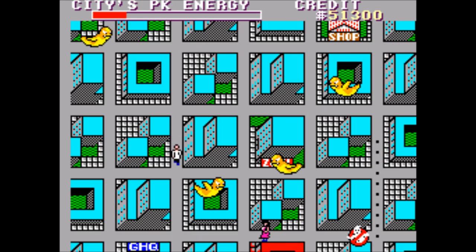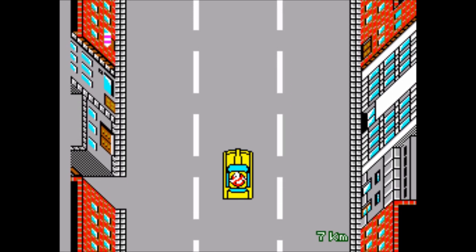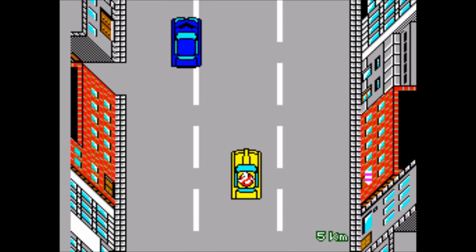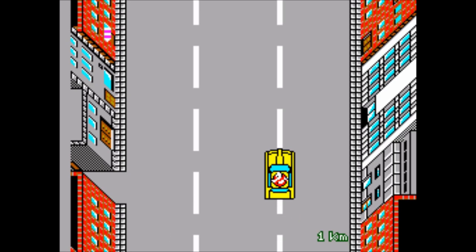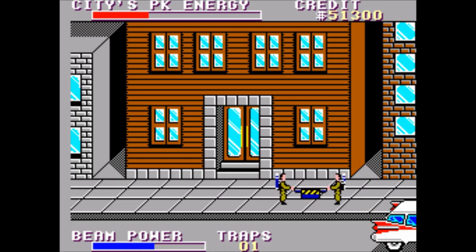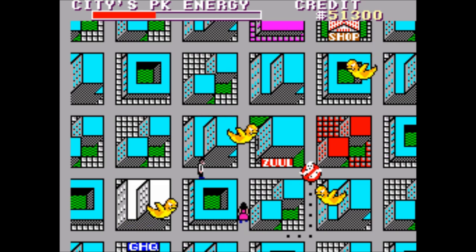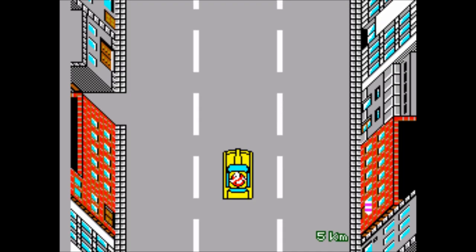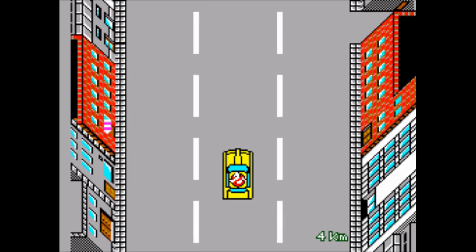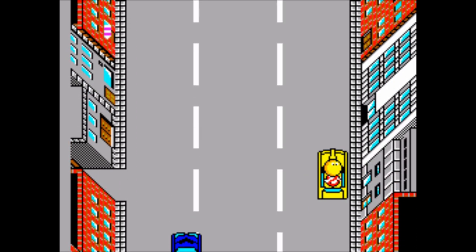The first quality of life gadget is the laser confinement system which will automatically empty your traps every time you catch ghosts so you rarely have to return to HQ. The only other gadget that is nice is the super ion beam because then you can stay out catching ghosts pretty much indefinitely without returning to HQ. Although these last two gadgets make the ghost catching part of the game much more enjoyable, I didn't go into detail on the gadgets because they aren't really necessary.